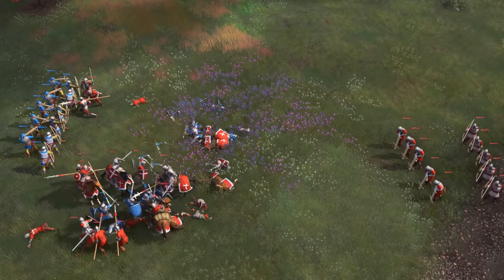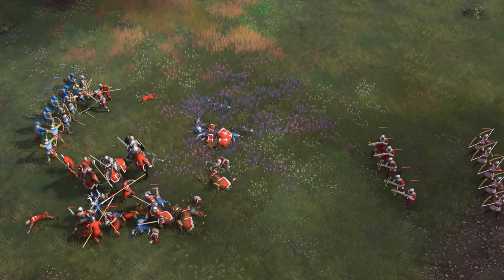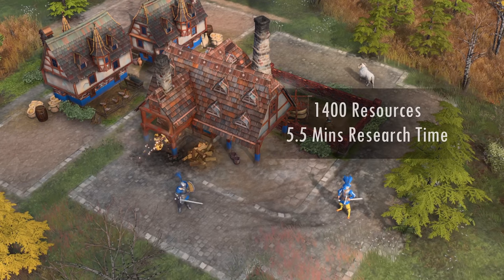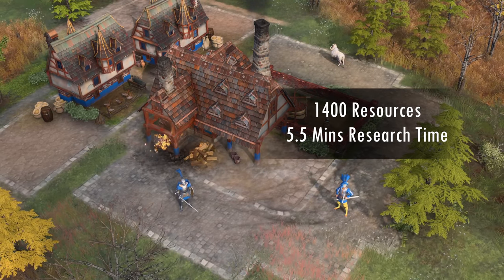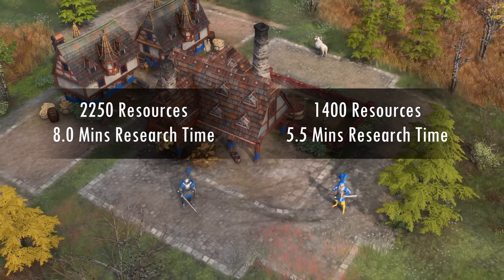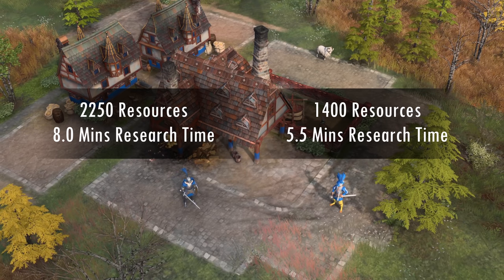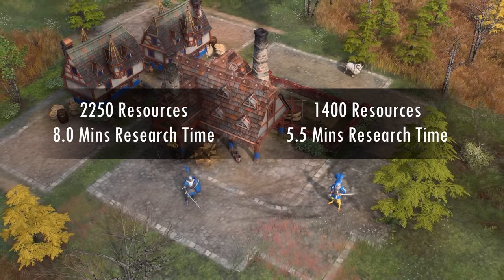Once again, if you research both unique upgrades, Man-at-Arms will fare closer to the Landsknechts, but my guess is that the guidelines above will still hold. In fact, you only need 1400 resources and 5.5 minutes of research time to fully upgrade the Landsknechts, while it takes a whopping 2250 resources and 8 minutes to fully upgrade the Man-at-Arms. Although I haven't tested the Imperial Age myself, quickly glancing at the upgrades makes me believe that more or less the same principles we've tested above still hold.